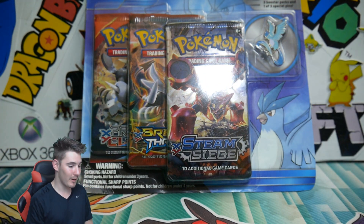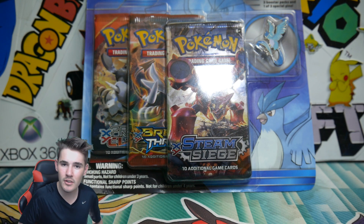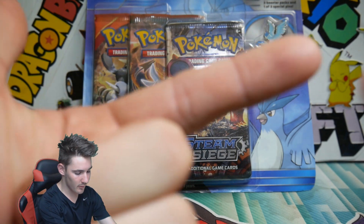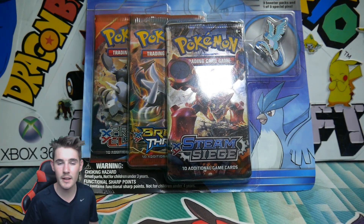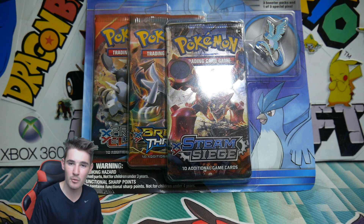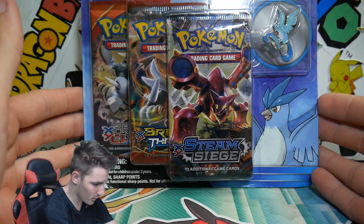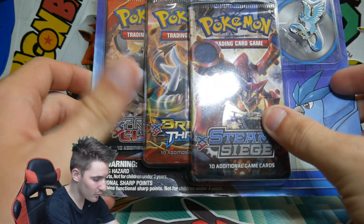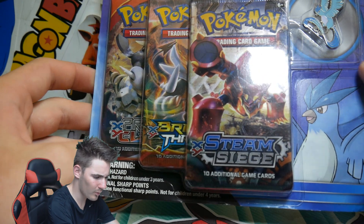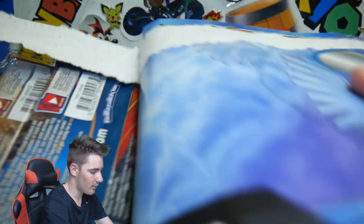Zapdos is my favorite pin so far. I haven't had a look at this one personally, but this one does look really awesome. If you guys haven't seen the other videos, make sure to check them out. They'll be up in the cards in that corner and in the links in the video description. The Zapdos ones were absolutely unreal — you guys won't want to miss that one. But yeah, we have an Articuno one. Same packs: Steam Siege, Breakthrough, and Primal Clash.